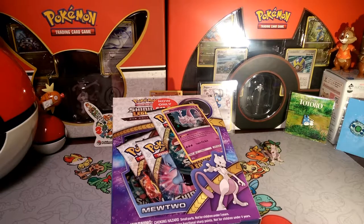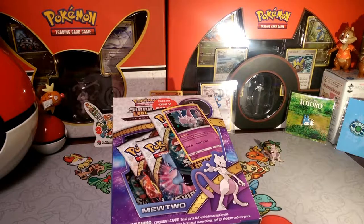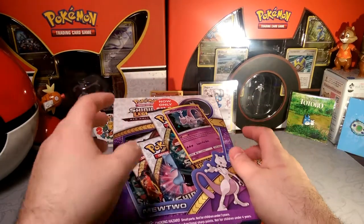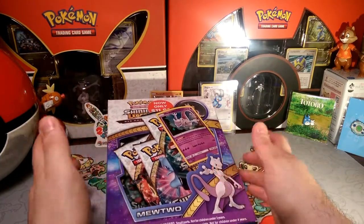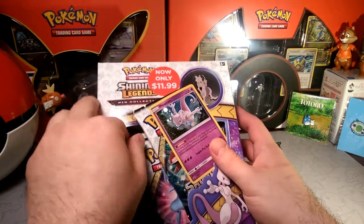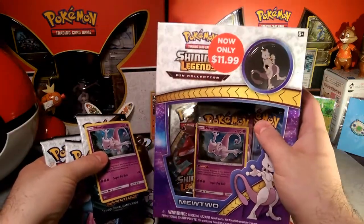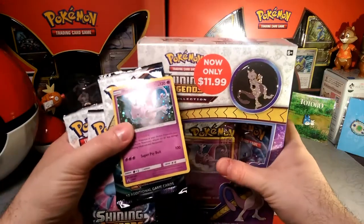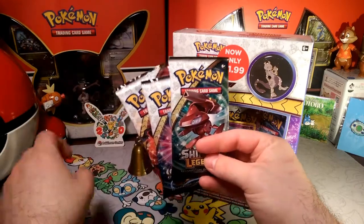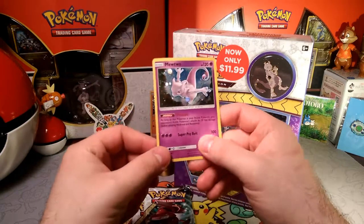Hello again, DebraDrabby here for some card openings. I'm developing a new schedule and a new kind of content — I'm going to be doing a packet opening every single day. I might end up switching back to IRL cards soon, hopefully when Forbidden Light comes out. We were able to pick up this Mewtwo pin box at Target for a discounted price, and we got a second one, so we can open up six Shining Legends packs instead of three.